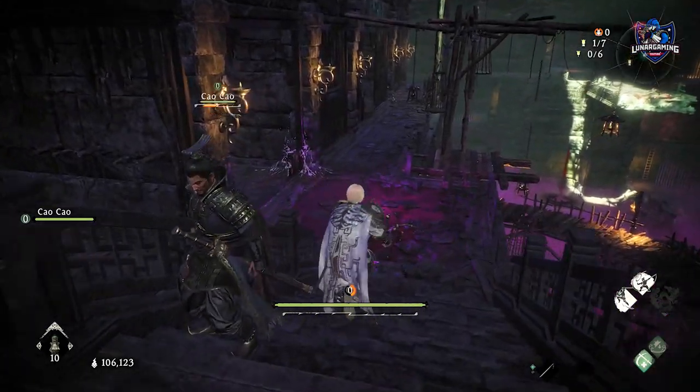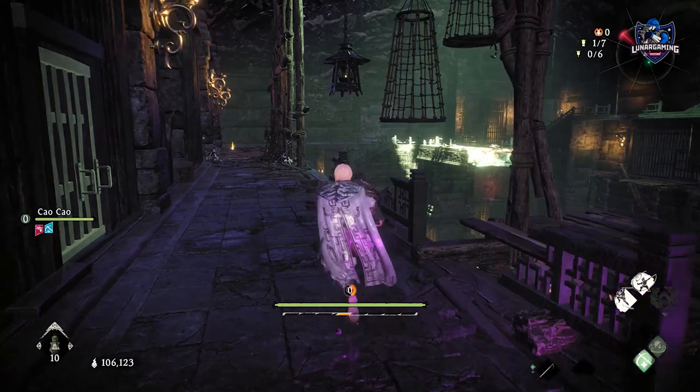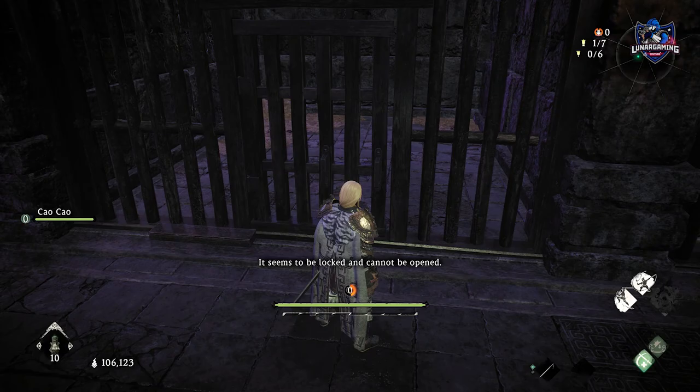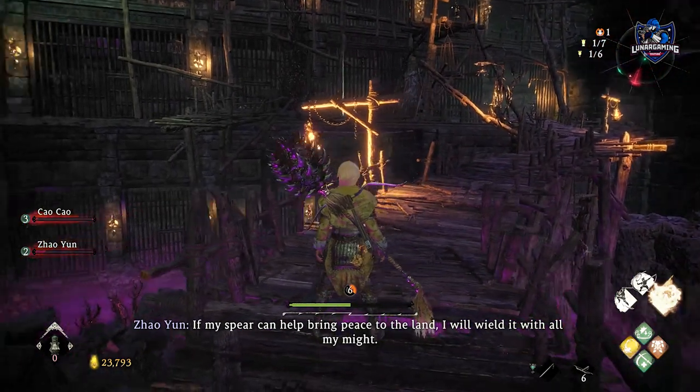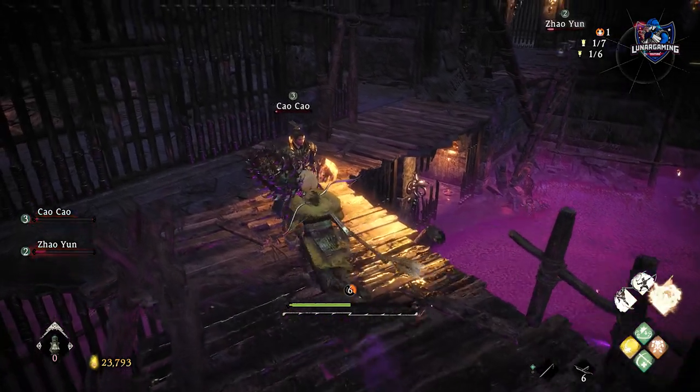Now before we move on to the next one, one thing to do in the quest is to start following the corrupted eunuch. There is a hermit villager in a jail cell at the start of the mission. If you find the jail key you can release him and he will return to the village where the pandas are, and he will give you a reward for finding them. But he's not needed to unlock the trophy or achievement though.